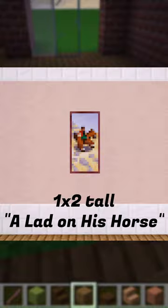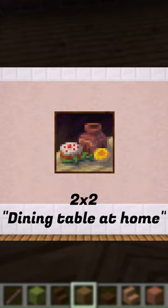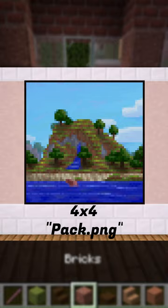A 2x2 of two villagers in a village just chilling there. Another 2x2 of a cake, a decorated pot and a sunflower on the table. And we've got a big one — 4x4 of pack.png, one of the most beloved pictures in the game.